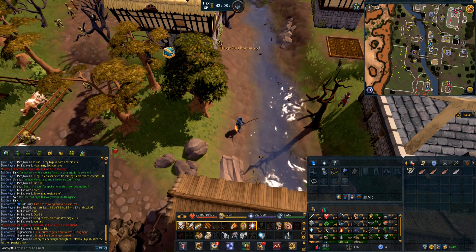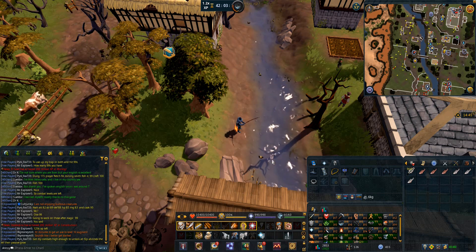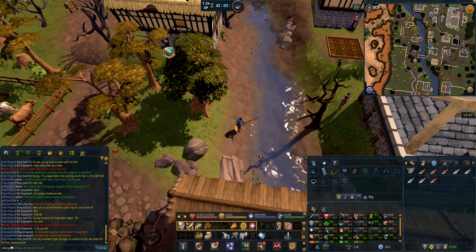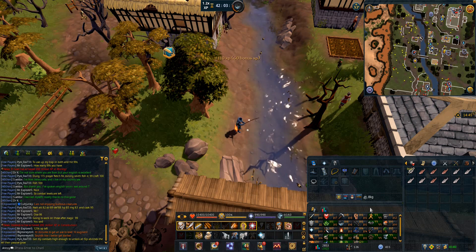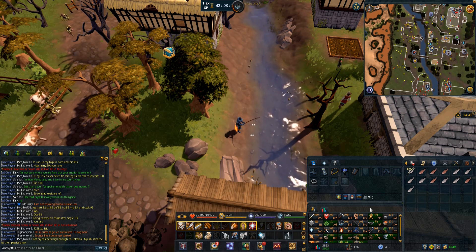Number seven is social events — events organized by clans or community members. For example, there are the Pink Skirt Monday meetings happening at around 19:15 game time at the west bank in Falador on World 3. Clans also sometimes organize various activities.